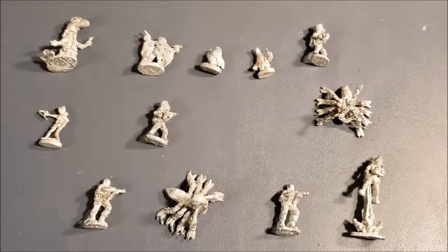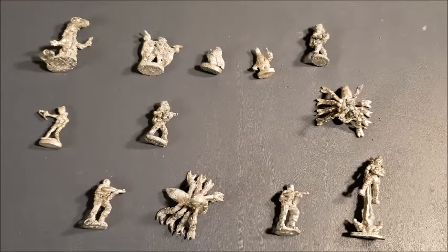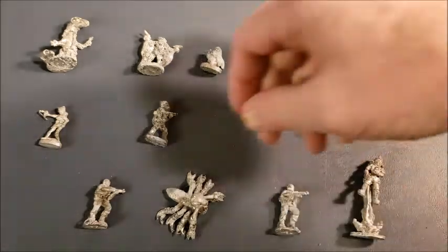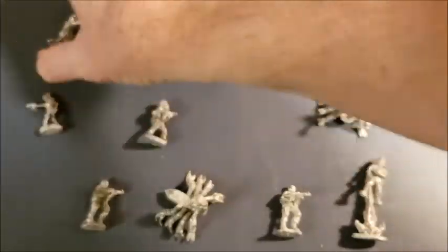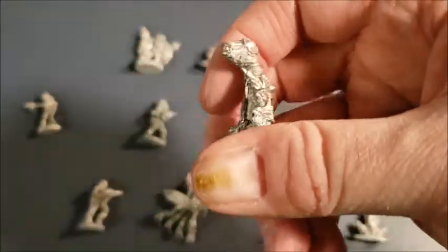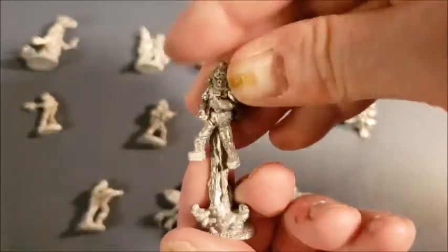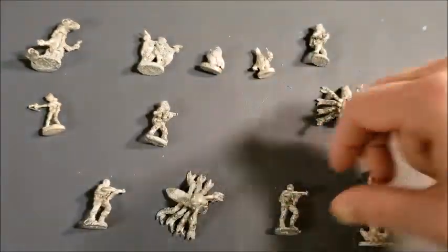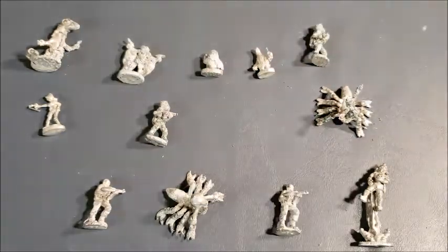I'm looking for my snake figure — a Sathar in a space suit — but I'm not seeing it here. I did intermix some of these with my Traveler stuff, so it's possible he's in one of those boxes. The sculpts were pretty good on these, although time has not been their friend. Some of these I never even bothered cleaning the flash off of. I like the Dralisites and the Yazirian quite a bit — just nifty little figures from the 80s. This set was also out in 1983, and I believe it was $12 like the ships set.